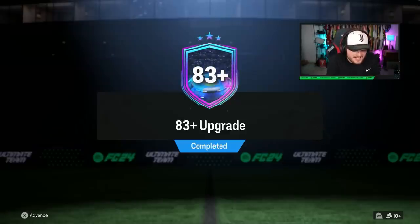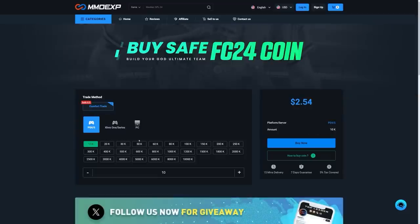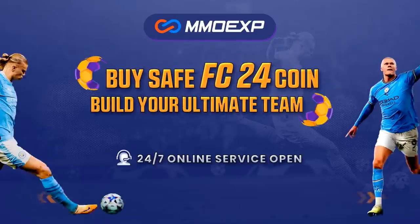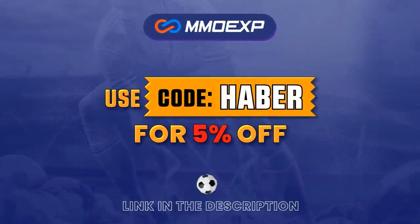EA jumped an 83 plus upgrade. Let's open up a bunch of these as well as some 78 pluses and some 83 times 10s and see what we get. If you guys are looking for cheap, fast and reliable Ultimate Team coins, check out MMOEXP.com. Link in the description. Save 5% using code HABER.